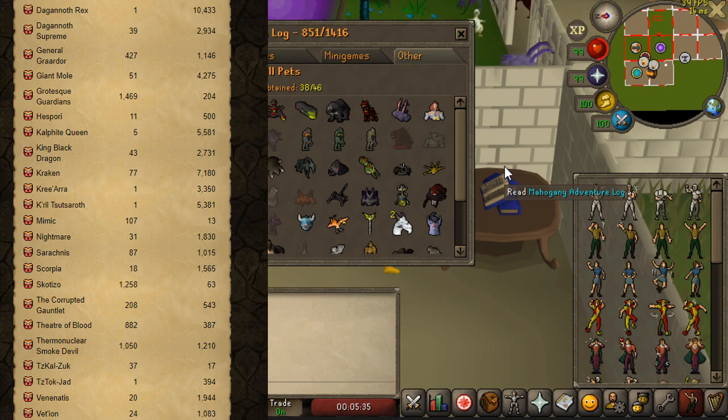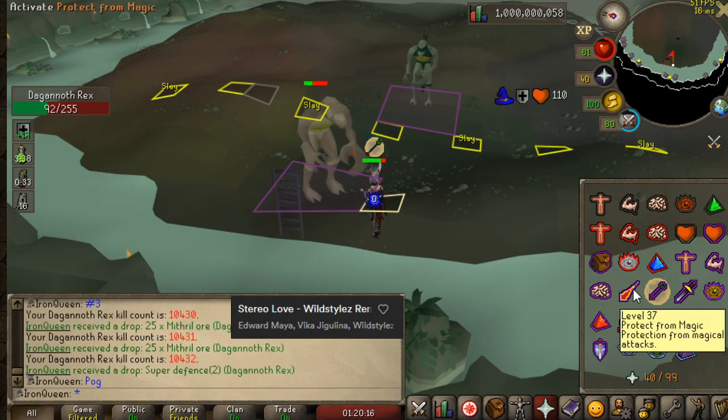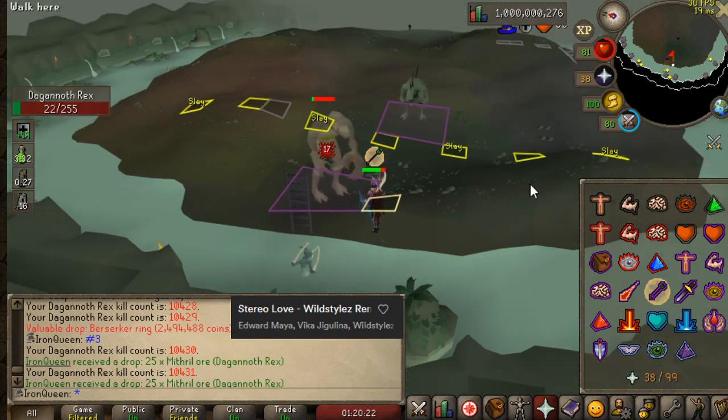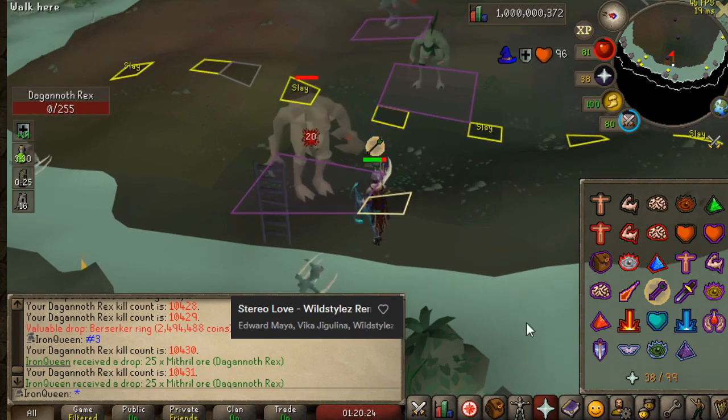Fourth and last ranked 1 is Rex. I'm not too sad about that, because I did get an insane moment — I got 1 billion total experience on the same kill I got Rex. This could not have worked out any better, so even though I was that unlucky, it worked out pretty well.